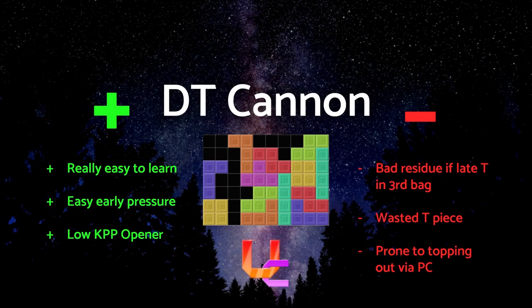It's also a low KPP opener. KPP stands for Keys Per Piece, meaning how many inputs you have to make to place a block. Ideally, you want your KPP to be as low as possible to stack as fast as possible. DT Cannon takes minimal inputs to construct, especially for the L/S/T pieces, which can be hard dropped the moment they arrive in queue.